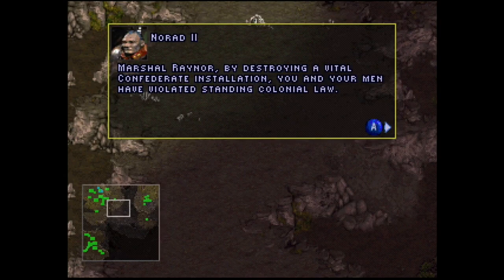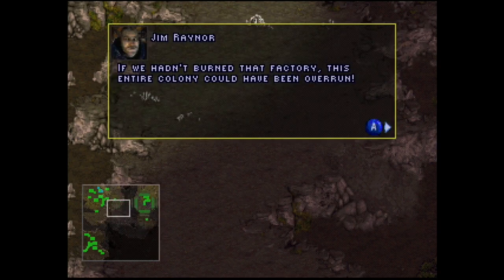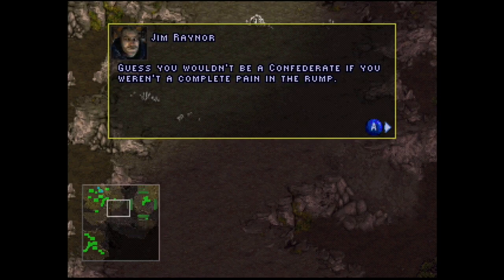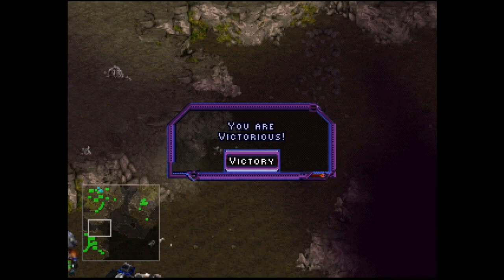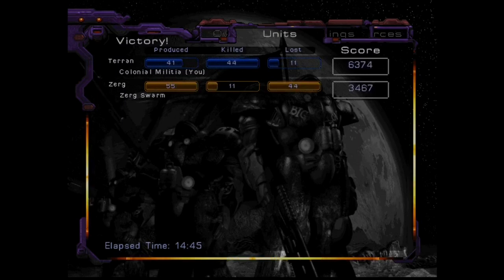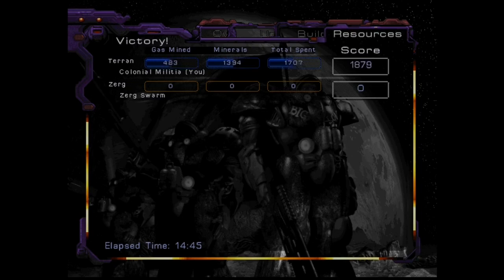Receiving incoming transmission. 'Marshal Raynor, by destroying a vital Confederate installation, you and your men have violated standing colonial law.' 'If we hadn't burned that factory, this entire colony would have been overrun.' 'I didn't come here to talk with you. Now throw down them weapons.' 'Guess you wouldn't be a Confederate if you weren't a complete pain in the rump.' Do we win? Yes, we do. As we can clearly see, we did quite well — we didn't produce as many units but we killed far more. The Zerg didn't mine any resources.